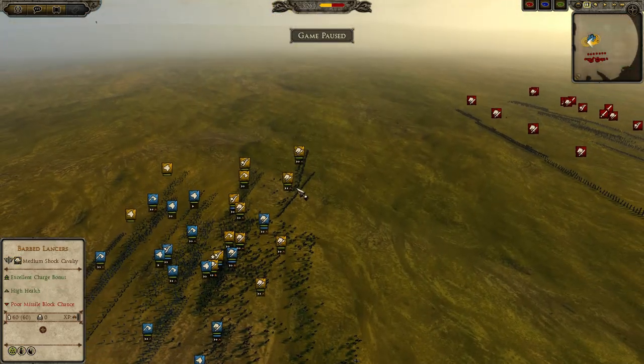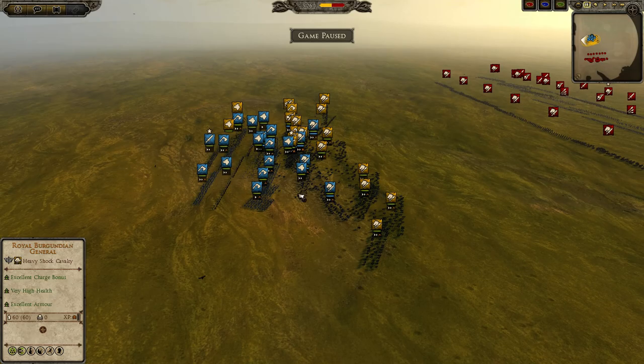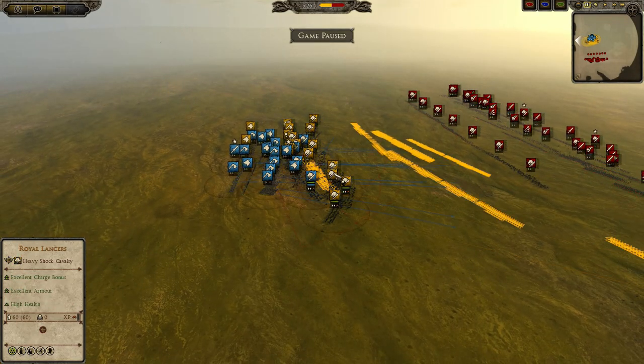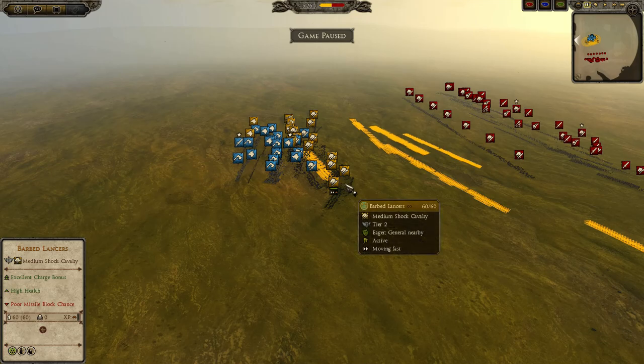For map picking, it's basically up to the teams — one team picks a map first and the other picks another, with no real map pool for the group stage. Now for the players: we have Asera and Karhu of VM playing against Simon and Jix of ID and RTK respectively. In game one, Asera plays as the Ostrogoths, Karhu as the Huns, Simon as the Burgundians, and Jix as the Jutes.